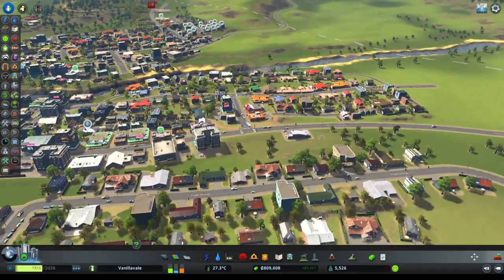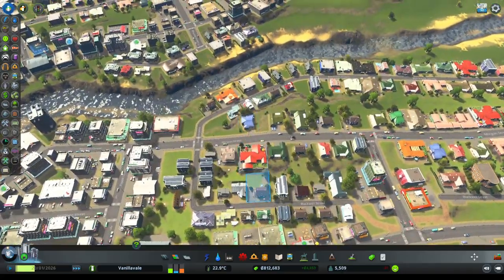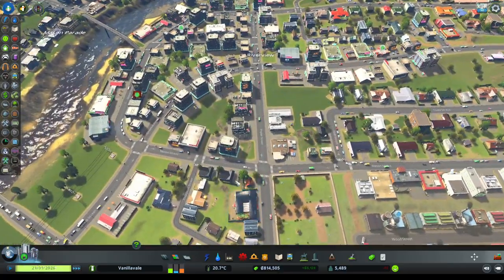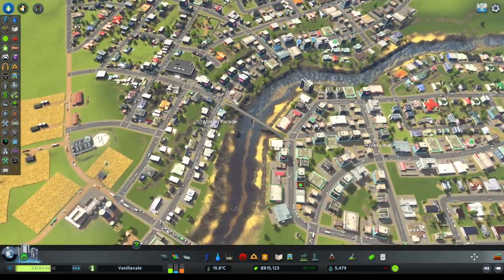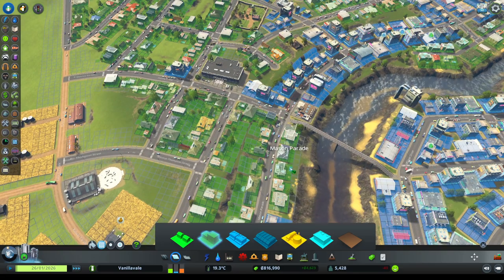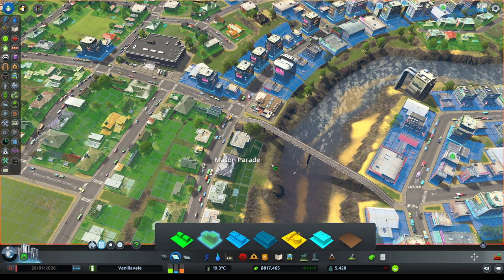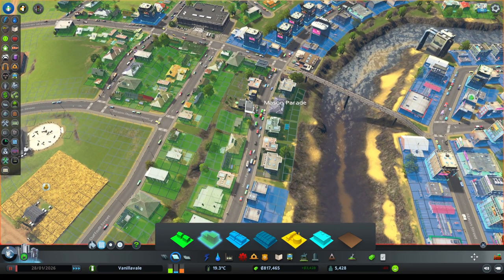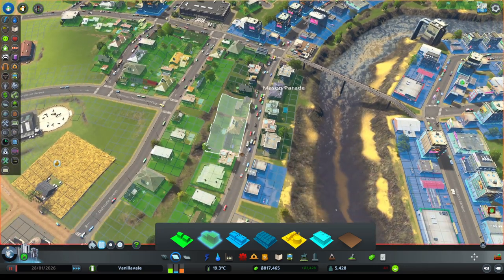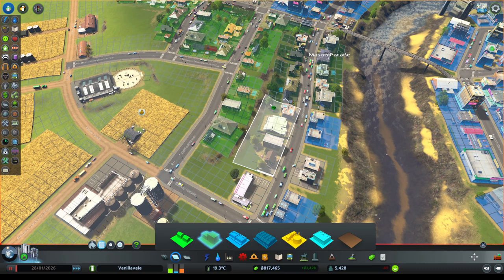Our budget is growing nicely - looking pretty good. These things are still low density but starting to look a little bit more high density. Now I'm tempted that the areas alongside this commercial district could start to look at a little bit of high density. Let's say this section here becomes high density. We're going to start seeing our very first high density residential areas on Mason Parade - the road where it all started!